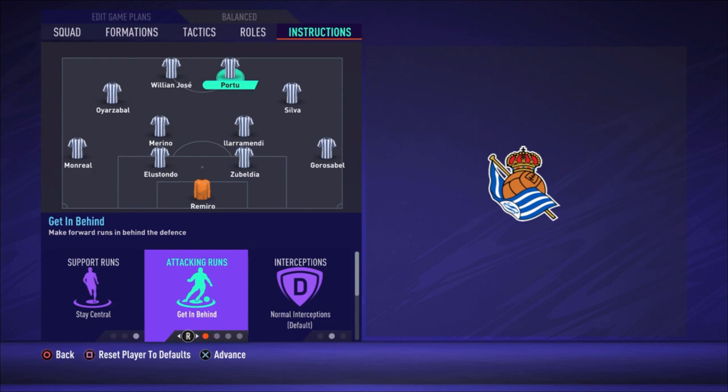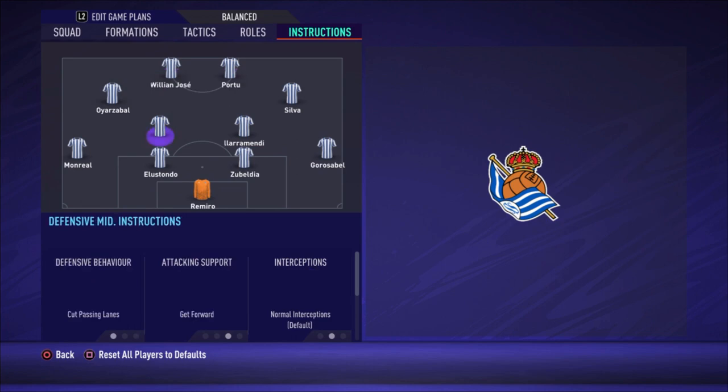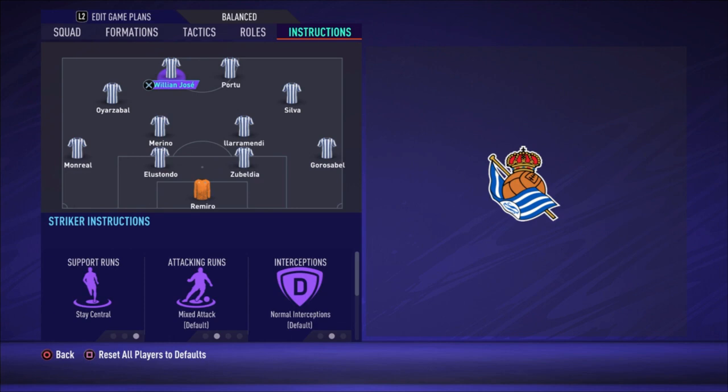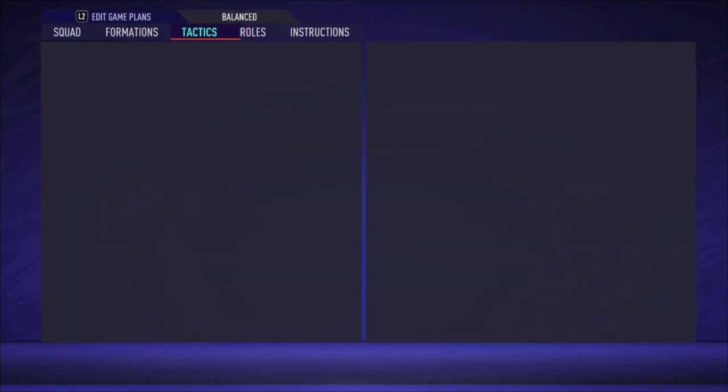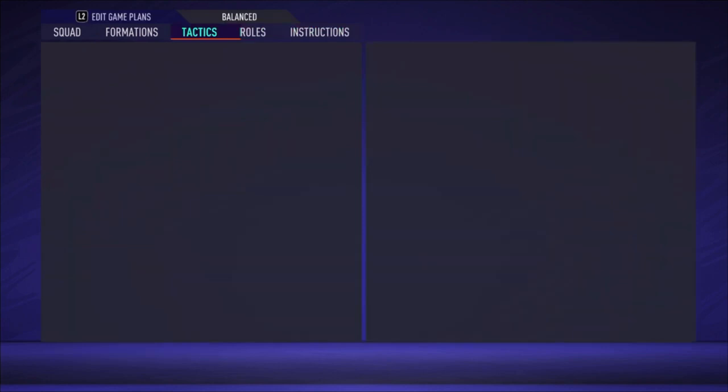Portu is set to stay central and get in behind, so he makes runs behind the opposition defenders. When he makes a good run, play him through — especially with Silva, who is really good at passing. That gives you a one-on-one with the goalkeeper. If there's no opportunity, pass the ball patiently in midfield and build up your attack. Try to reach William José — he's a really strong striker, a great shooter, and can score almost every game. For him, stay central is enough.